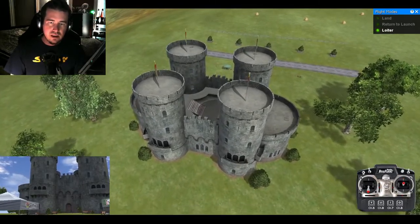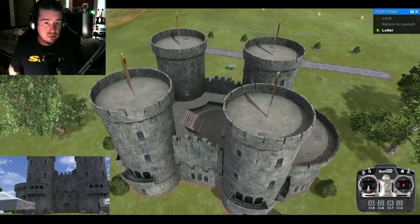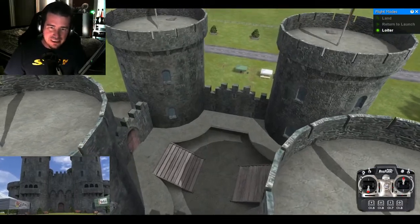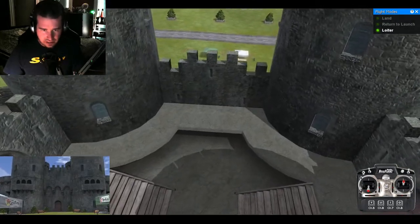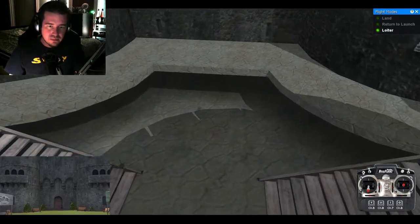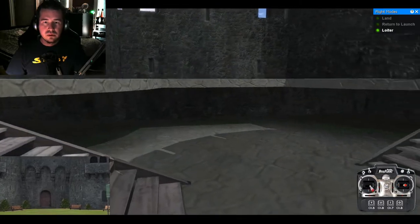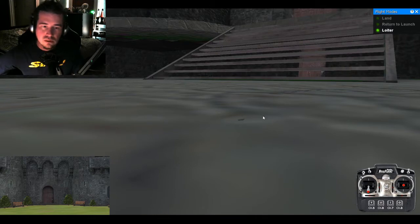It is kind of pricey — a little over a hundred dollars on Amazon — but it does include the controller and the game, which is not the cutting edge of gaming but it's still fun. You can land your drone in the center of a medieval castle, which maybe not everyone can do in real life. Let's see if we can do it without crashing. There you go — home sweet home, in the castle.